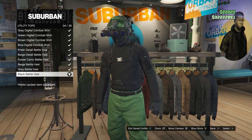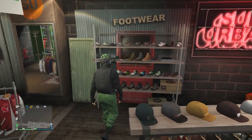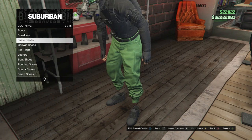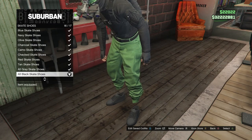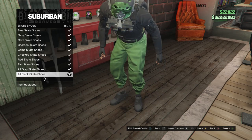After you do have the black battle vest, go ahead and back out of the tops and walk over here to the shoes. For the shoes, scroll down to skate shoes, which is on slot 3. Click on skate shoes and equip the all black skate shoes, which are on slot 16.